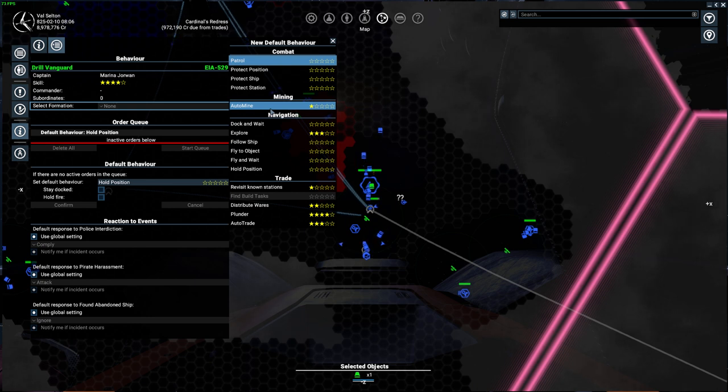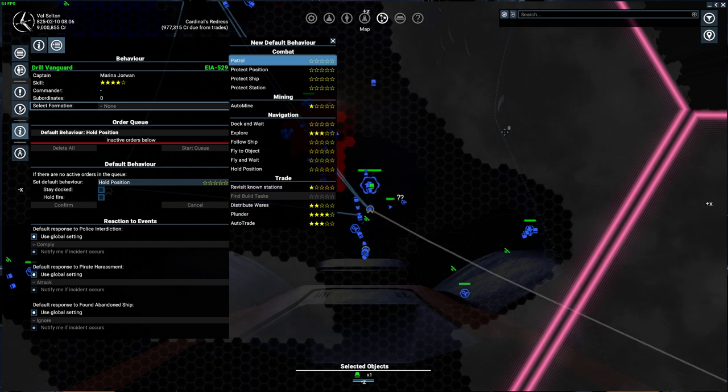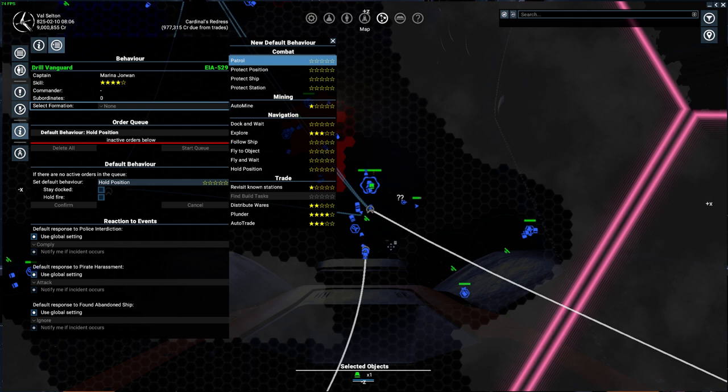The importance of higher skill is that a better captain mines faster and maneuvers better — at least when you're out of sector. When you're in-sector, the pathing is not great and the miner will bump around asteroids. In one test I stayed in sector and in about eight hours the miner made 900,000 credits; when I left the sector, it made eight million. So clearly you want to be out of the sector.